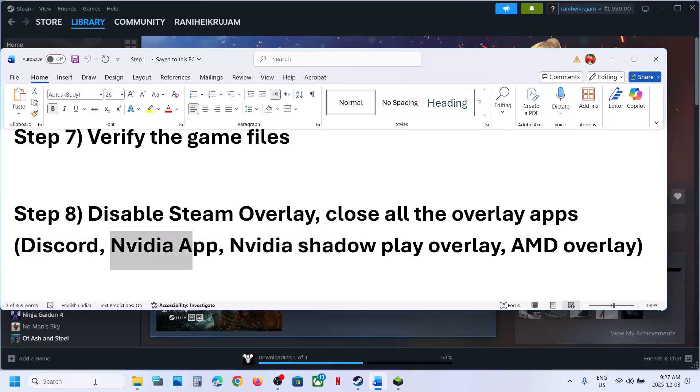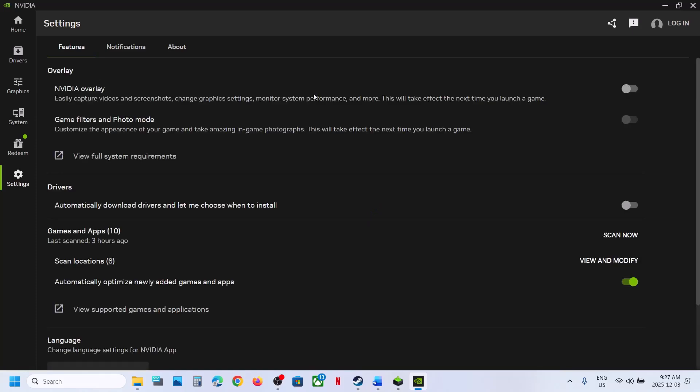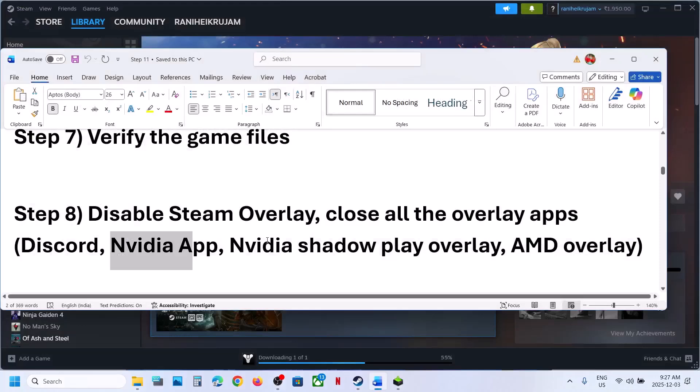If you have the Nvidia app running, launch Nvidia app, go to Settings, and find the Nvidia overlay option — turn off the Nvidia overlay if it is on. Then close the Nvidia app and check. Close all other overlay applications and then check.